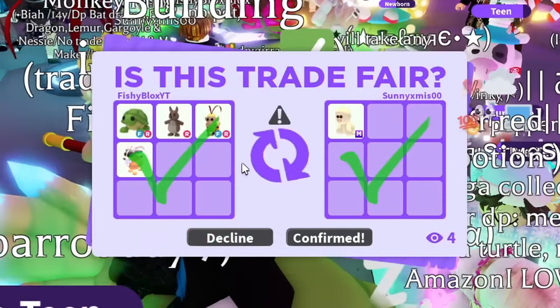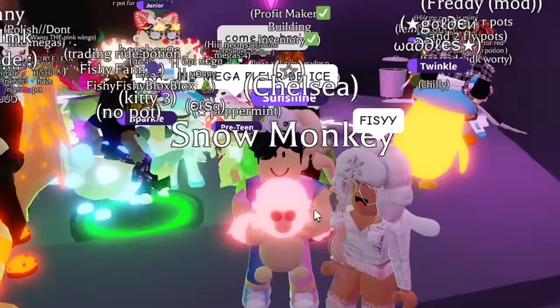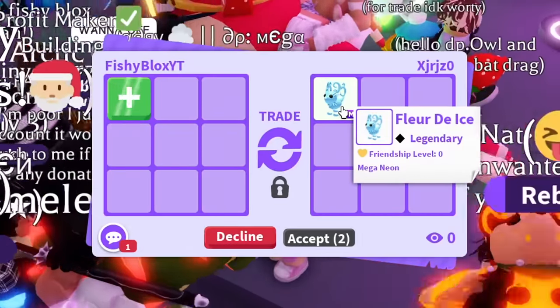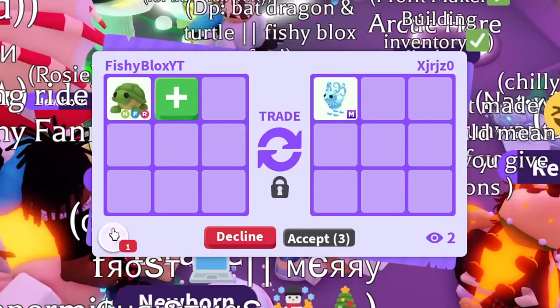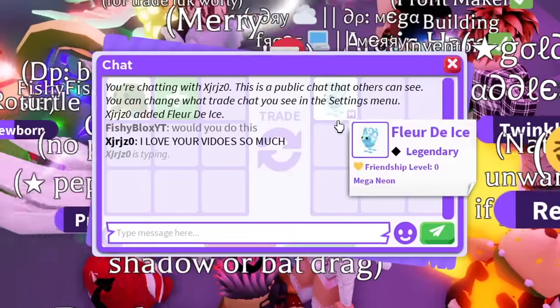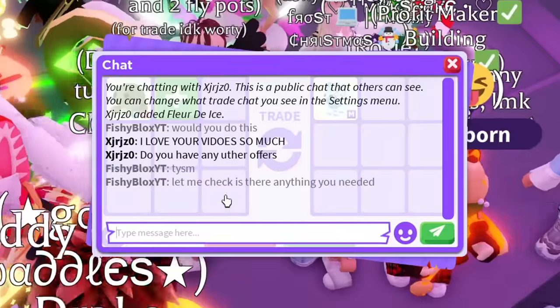We got the Snow Monkey! It is so cool looking. Then someone said they had a mega pet — they have the Florde Ice. I'm probably overpaying but I'm gonna offer a Neon Turtle. I don't really know the value of this — it's a Legendary but also Gingerbread, so it's kind of easy to get. They said 'I love your videos' — shout out to them.